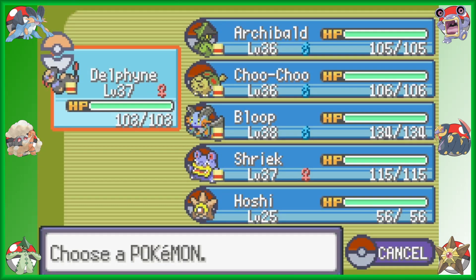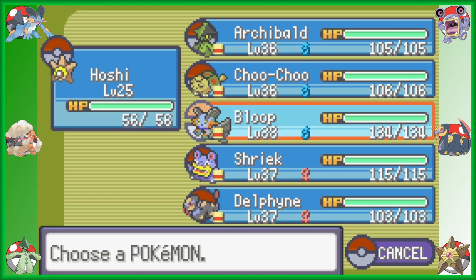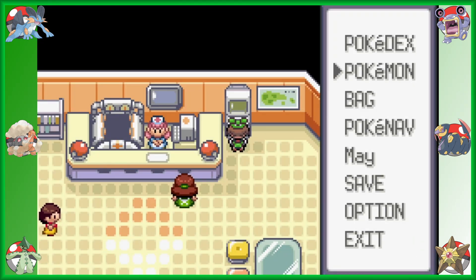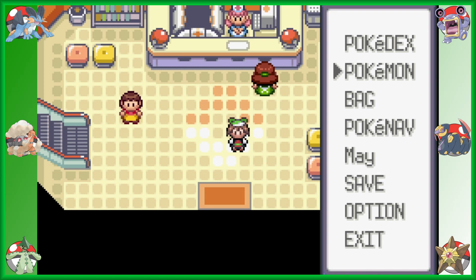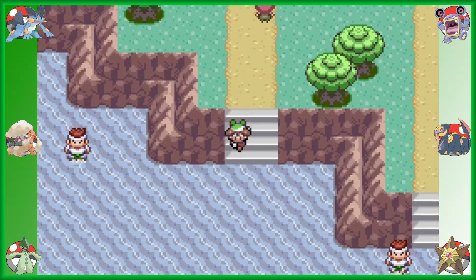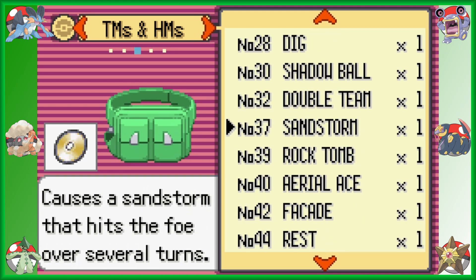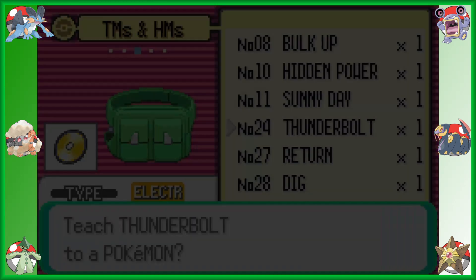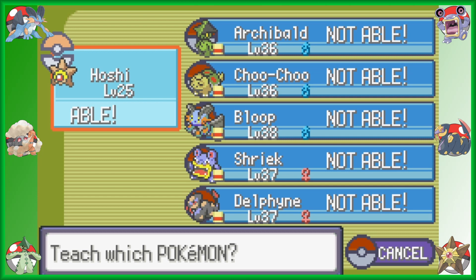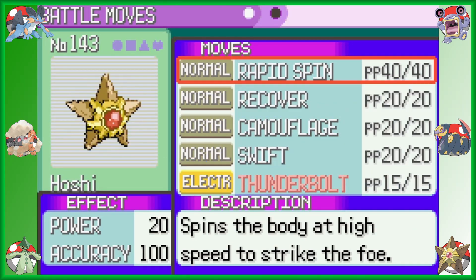The unfortunate thing is Hoshi is not up to levels at all. I don't even know why they wait so long to give you the Super Rod if it's only going to give you level 25 Pokemon when most trainers are going to be above level 30 at this point. But Hoshi is going to be getting some experience and levels. There is something it can do now — I believe it can actually learn some moves I've been itching to teach. Yes, it can learn Thunderbolt! Shriek cannot, though — that's interesting. Hoshi can learn Thunderbolt, which finally takes care of Electric-type Pokemon without having to resort to Shockwave.